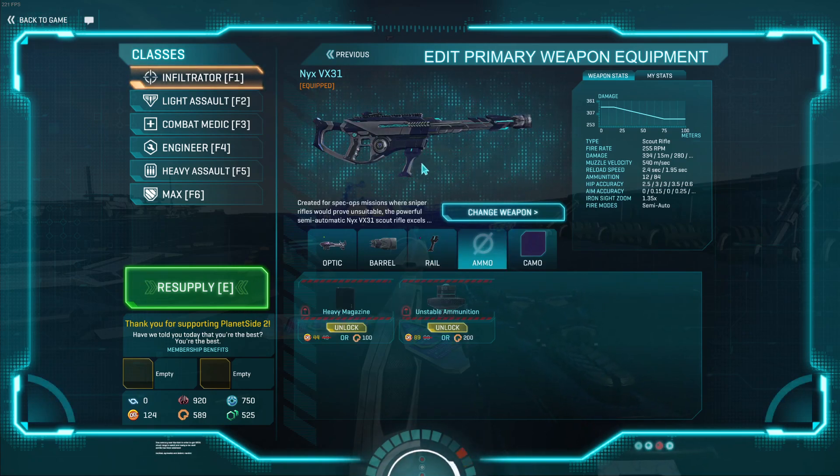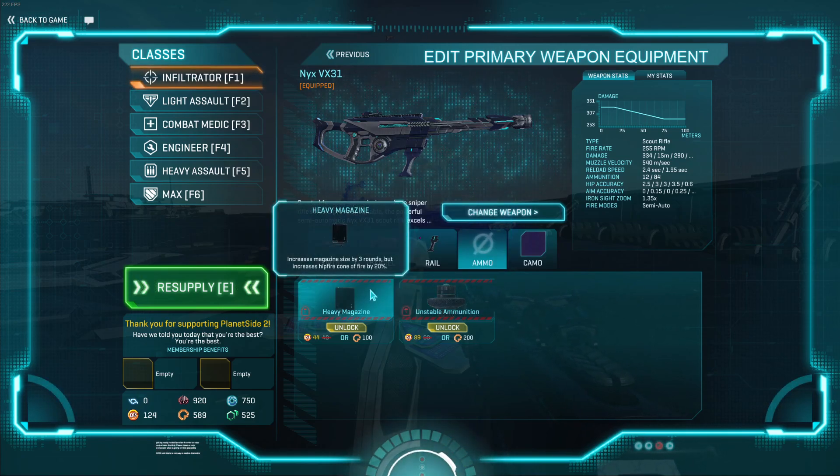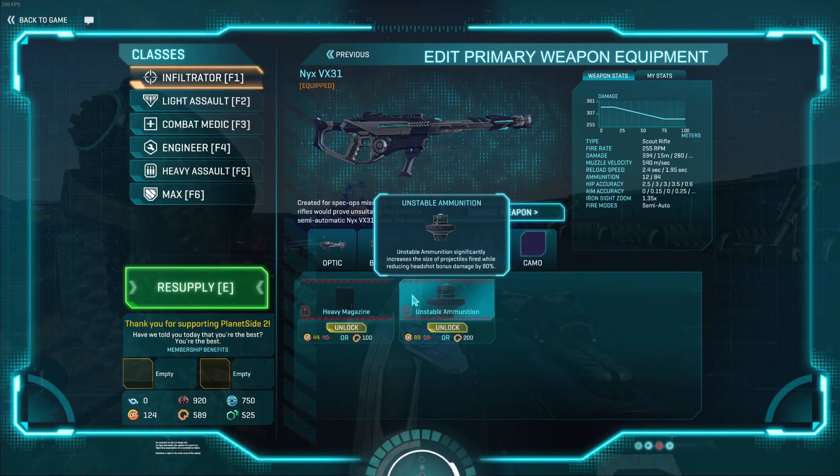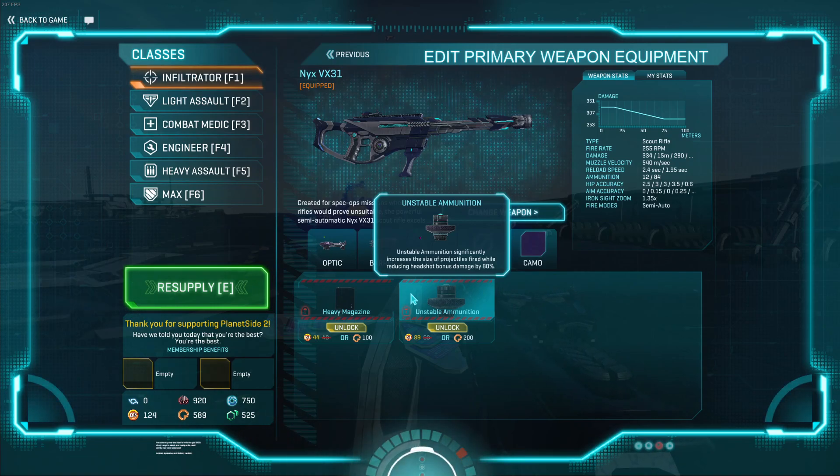In the ammo slot, you have access to the heavy mag and, as I was alluding to, unstable ammunition. The heavy magazine is fine — you get three more rounds, meaning you don't have a magazine loss compared to the Vandal, but you do take a 20% hipfire hit. If you're not running the laser sight, the heavy magazine can basically be viewed as a free pick. Unstable ammunition on this gun is rather interesting because you have a three or four body shot kill no matter what, meaning if you want to run unstable and just hipfire people or use it at long range, the gun does become quite strong. It's probably the only gun I would ever run unstable on, and for what it is, it's actually a pretty decent option.